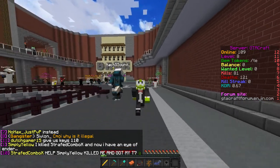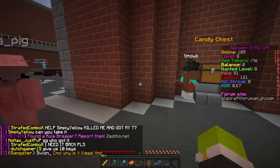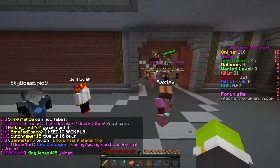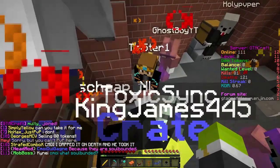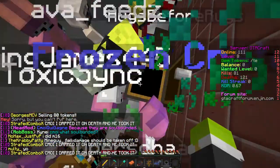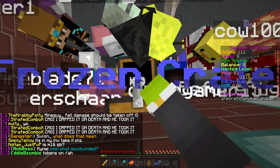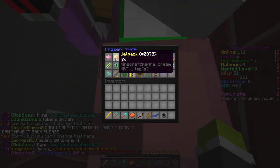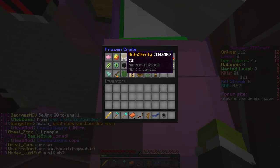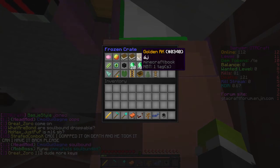Before we get on with anything, I want to check what we can win from the Frozen Crate Keys, because I've been skimming through the crate keys the past few episodes and haven't really shown what you can get. So we got an Airstriker — that's something you can buy from the shop, so I'm pretty happy. This server is not pay-to-win at all because you can pretty much get everything just by playing. We can get a Healing Blaze, a Jet Pack which I really want, and an Auto Shotty. These three things are really OP.